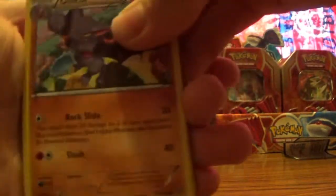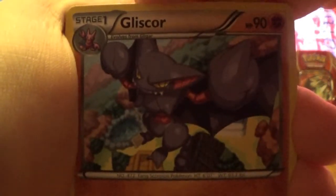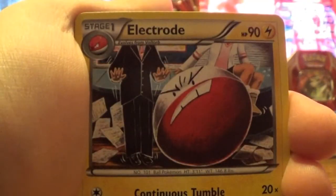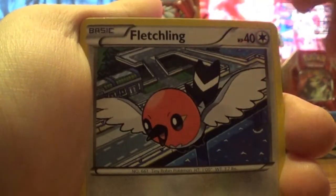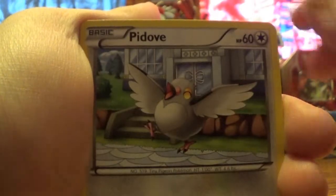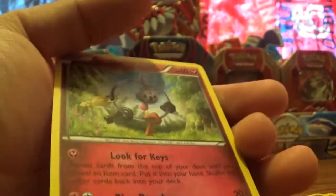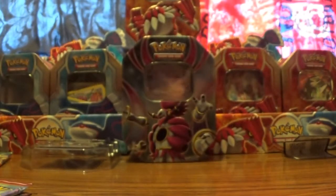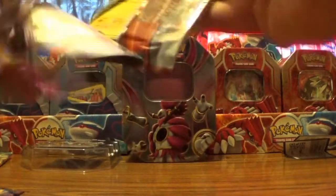It's been so long since we've done this. So we've got a Gliscor, a Scraggy, Garde Spirit Link, Electrode, Exeggcute, Fletchling, Pikachu, Pidgey, Dragonair. Our reverse is a Gligar and our rare is a Clefable. I just want an EX — I haven't even packed for a long time, I want something good.